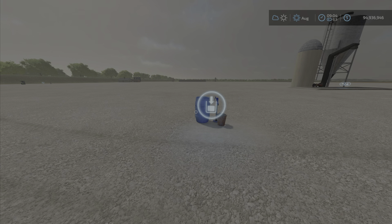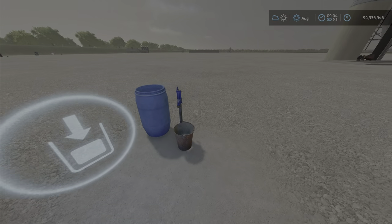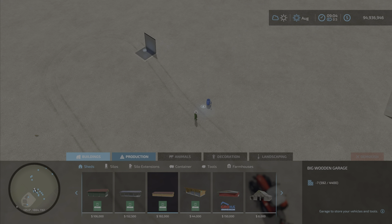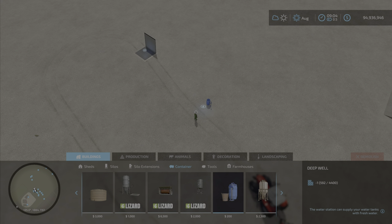Purchase price is nice, $200, daily maintenance $5. Where will you find this? This will be under Buildings and Containers, despite where it says Decoration category — disregard that in the Mod Hub. It is under Containers.